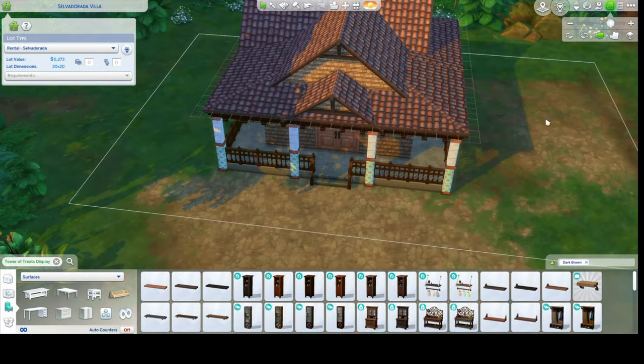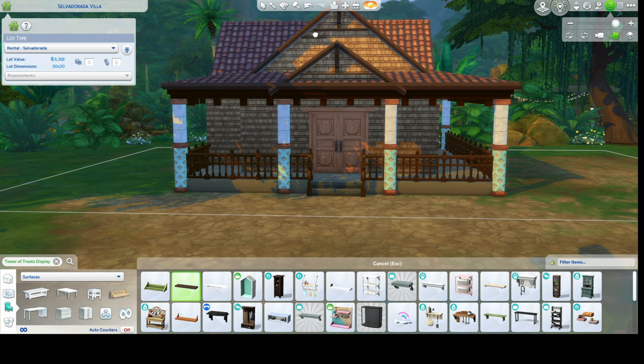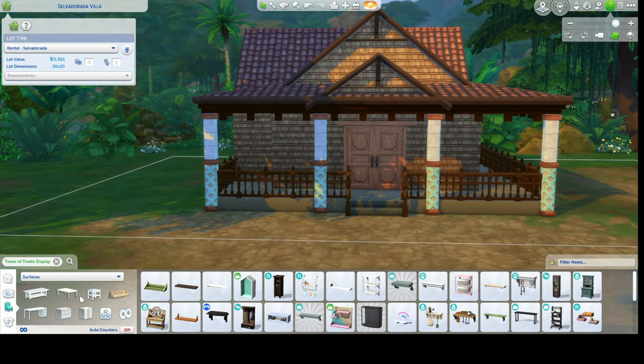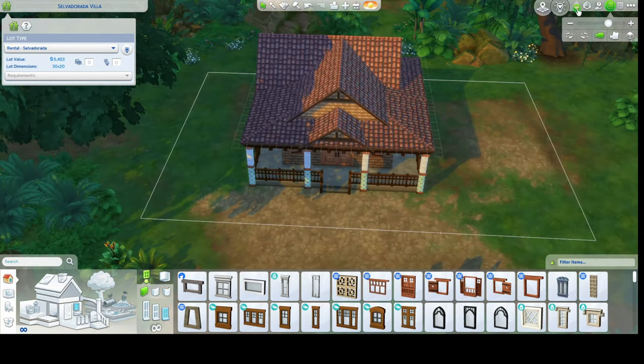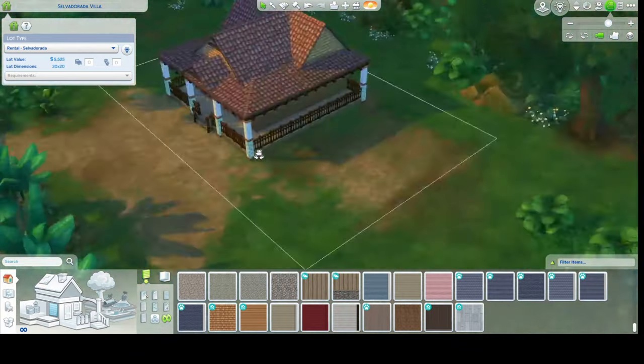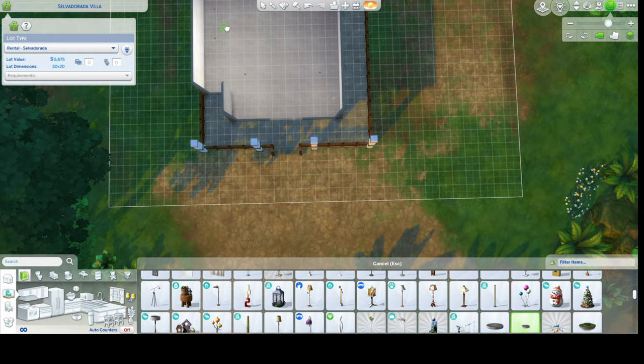For the columns I wasn't sure if I wanted to go with these blue-green ones, but they were the most colorful out of the options so I just decided to go with them. I added some windows on the front and on that little side cut area, and then fixed the trim so it goes all the way around.